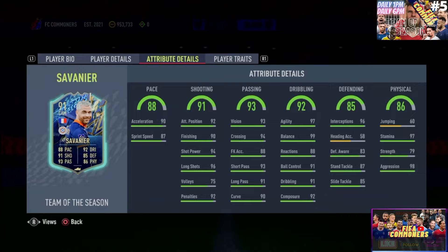The pace is very very interesting: 90 acceleration and 87 sprint speed. His overall pace is 88, and you're definitely going to want to boost that. Especially for a CAM, he needs to be at a minimum of 92 on both those attributes.